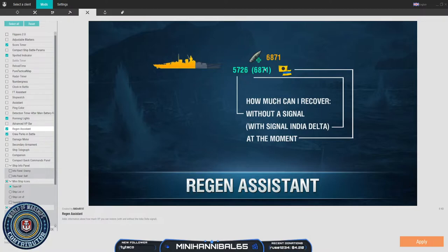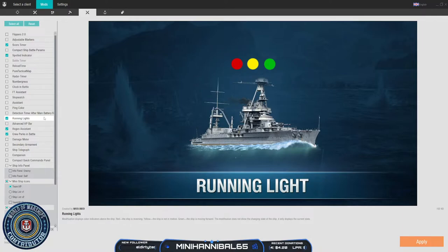The third mod I like is Running Lights. I love Running Lights because it helps when you're fighting at distances to tell what a ship is doing — especially when you're battling a DD that's trying to speed juke, or battleships where it's just hard to say: are they going in, are they stopped, are they backing up? A red light above the ship means it is reversing, a yellow light means it is sitting still, and a green light means it is going forward. It really cuts down on a lot of guessing and helps out a ton.